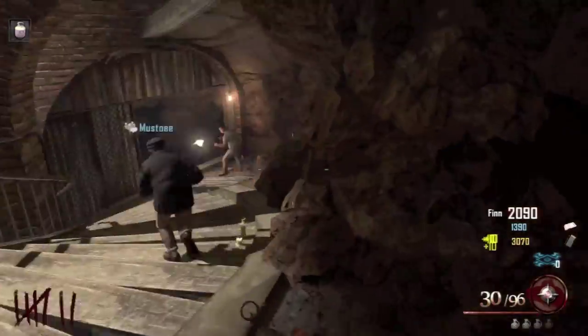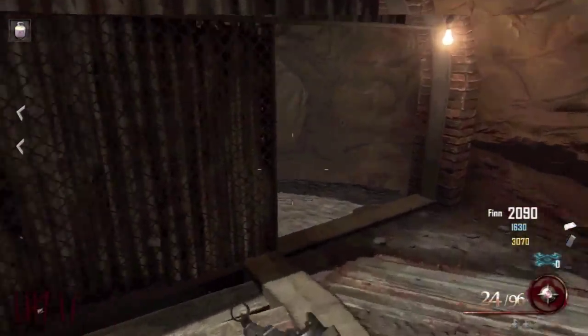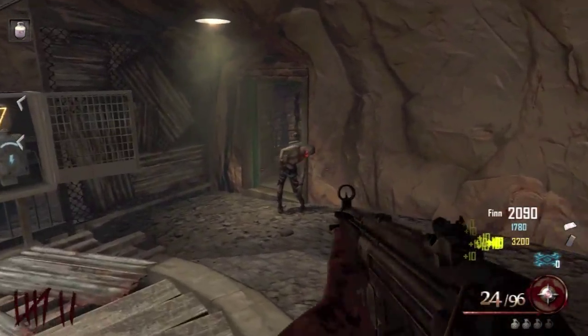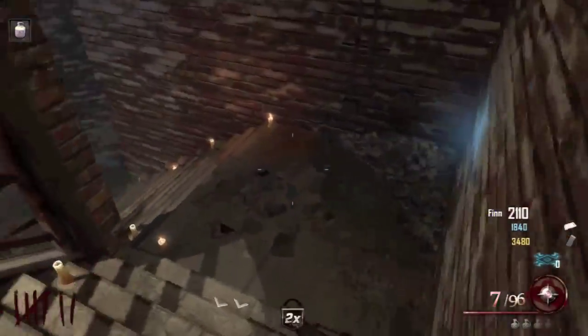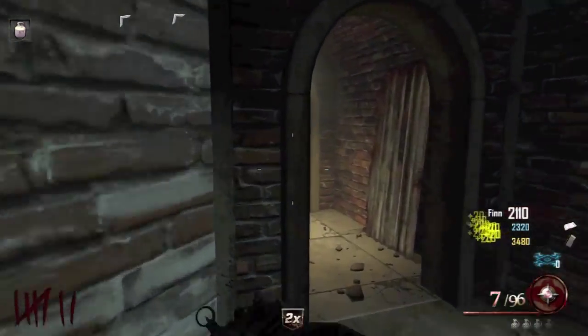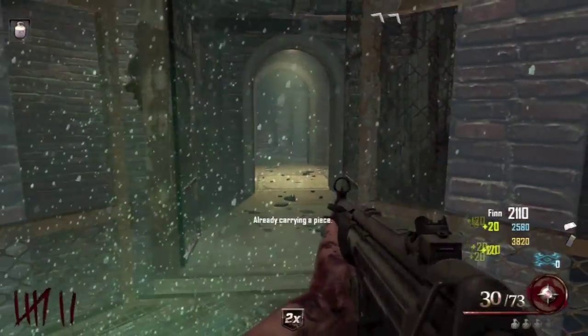Once you get there, stick to the left - the lift will be right at the bottom, and there should be a piece of rope in there, which is the third part for the plane. Run past these dudes, keep running down these stairs. Left side - use the Warden's key again to open up. And there's the rope.